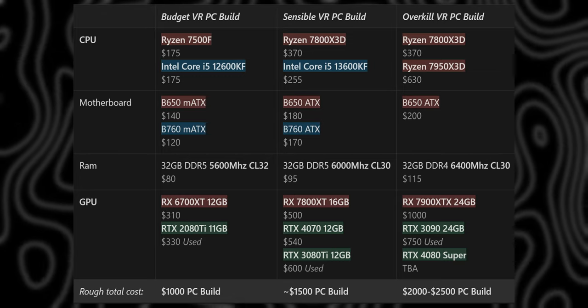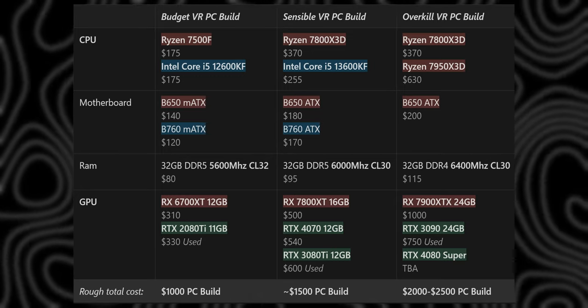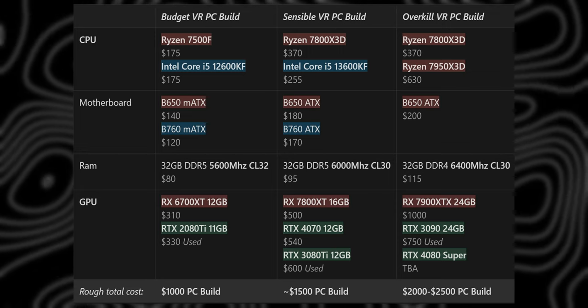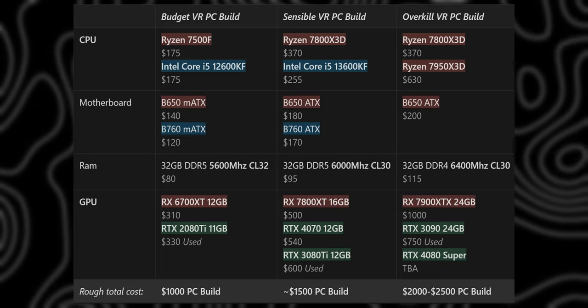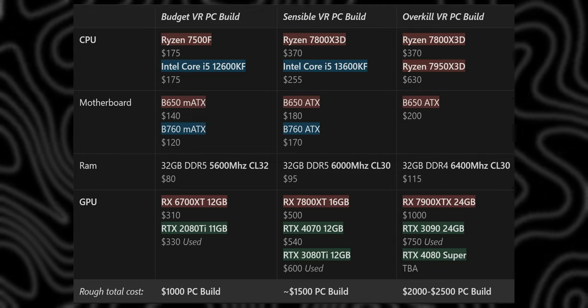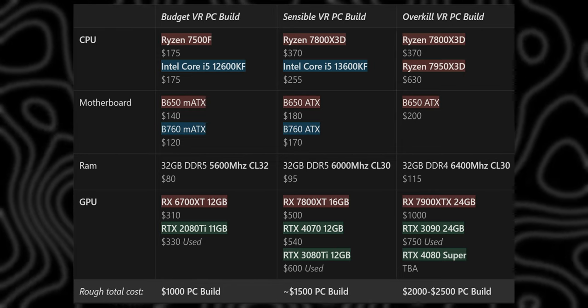For a full high-end VR gaming PC, either the Ryzen 7 7800X3D or the Ryzen 9 7950X3D works as the CPU. On the GPU side, the Radeon RX 7900 XTX for just under $1,000 is the top current option, though it may be worth waiting for the RTX 4080 Super, rumored to feature around 20GB of VRAM. Alternatively, a used RTX 3090 remains my top VR GPU pick going into 2024.